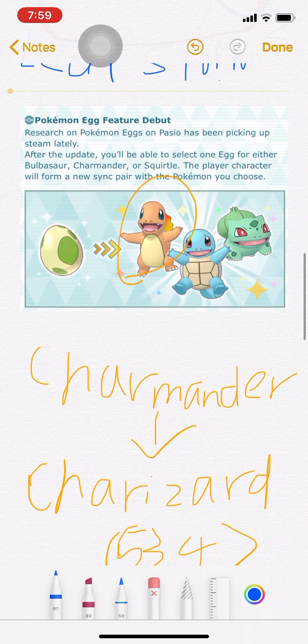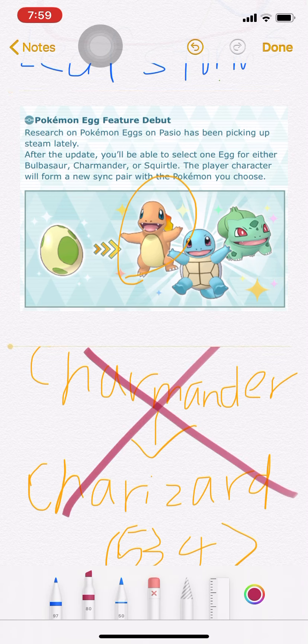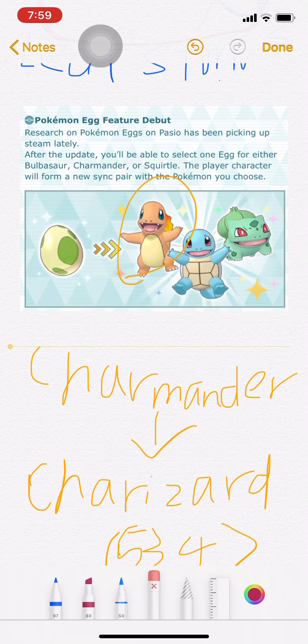As for Charmander, I have nothing to say — it's kind of garbage, so bad. Because you already have Red's Charizard. Then why do you need a Charmander? Don't get it.